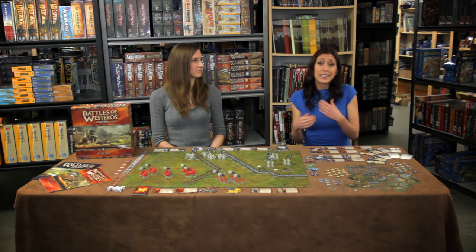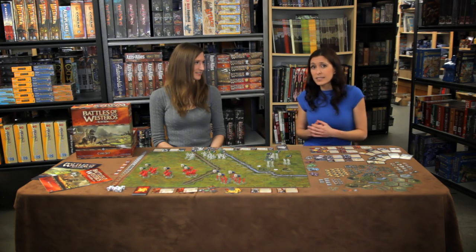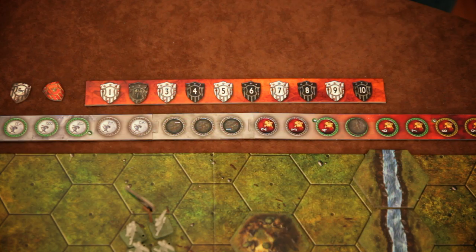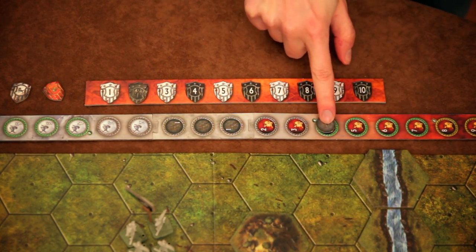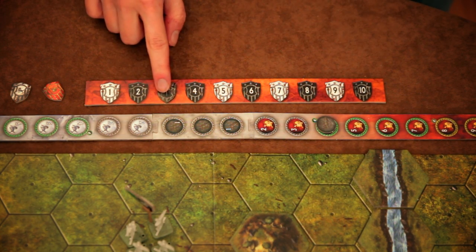If a player runs out of leadership cards and order tokens or just doesn't want to play anymore, they can pass. The other player can keep playing until they feel finished. In the final regroup phase, players deal with conditions like being on fire, check to see if any victory conditions have been met, and discard down to one leadership card and one order token. Players can then recover morale up to the nearest marked morale break, and the round token is advanced and a new round begins.